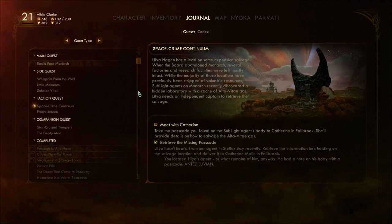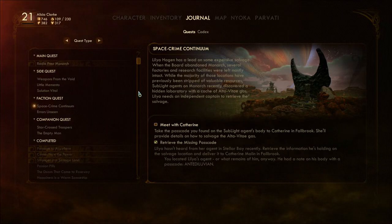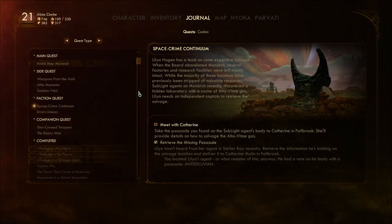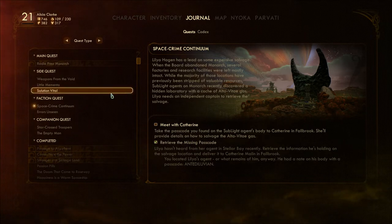I retrieve the missing passcode. Lillia hasn't heard from her agent in Stellar Bay recently. Retrieve the information he's holding on the salvage location and deliver it to Catherine Mallon in Fallbrook. I located Lillia's agent — or the remains of him anyway. He had a note on his body with a passcode: Antediluvian. Take the passcode to Catherine in Fallbrook, and she'll provide details on how to salvage the Alpha Vitaegas.